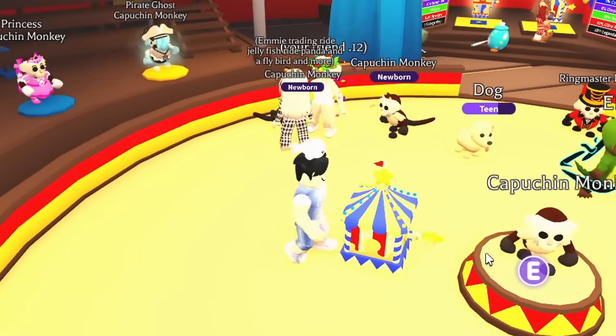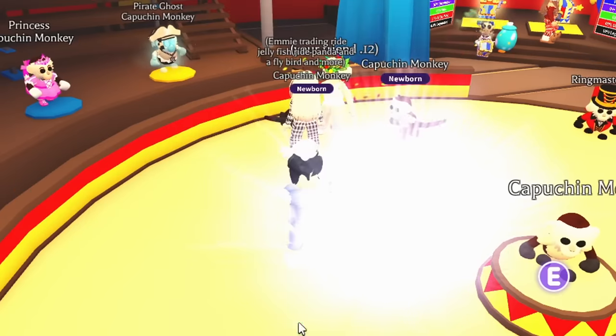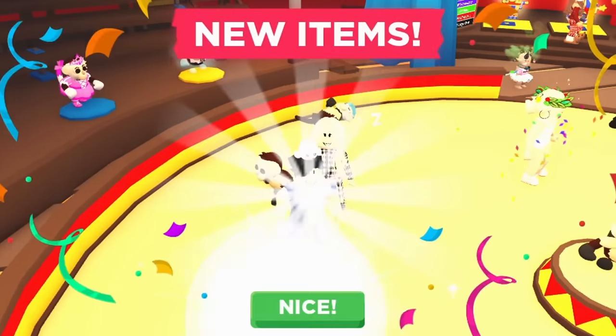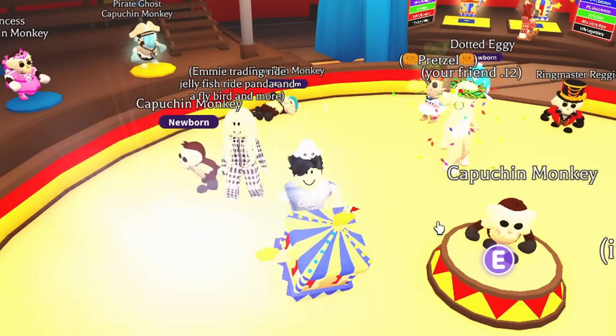The only thing we have to do now is spam open these boxes and hope we get more items to make the mega — like the tutu, which helps out a ton. There's another thing that's going to help us out too; I'll show you that after I open up all these boxes to see if we get any more of what we need.